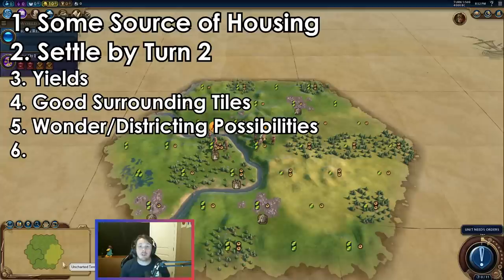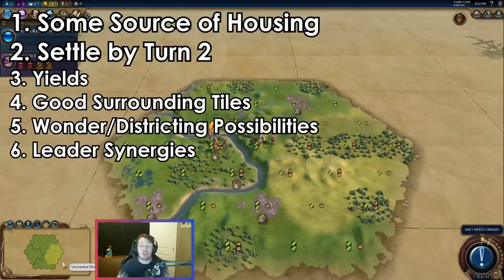The last of these four things I'll call leader synergies. Desert typically is something you don't want to spawn next to, but if you're Mansa Musa or Nubia, desert is a lot more appealing. Not every start is terrible for every leader. For instance, if you're playing as the Khmer and your start is on a river, you want to build holy sites on rivers — so that increases how good your start is.